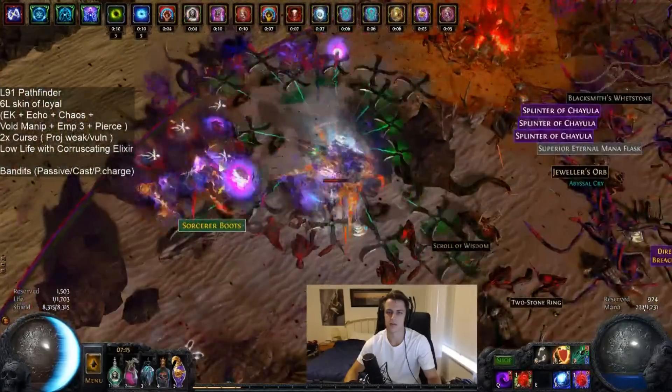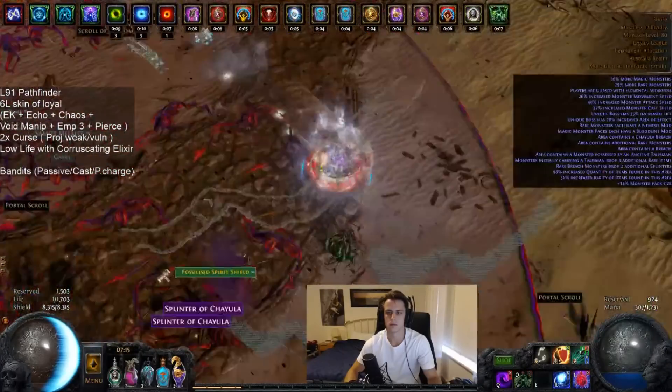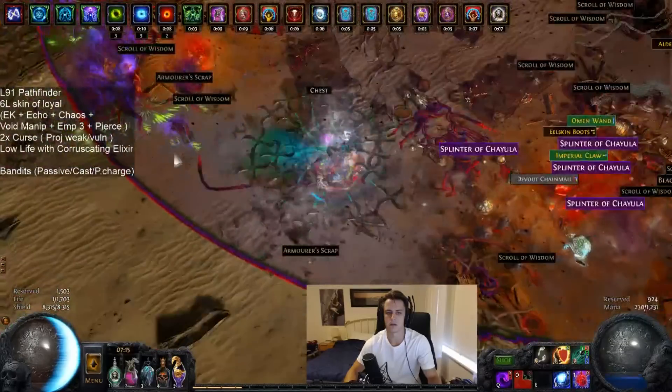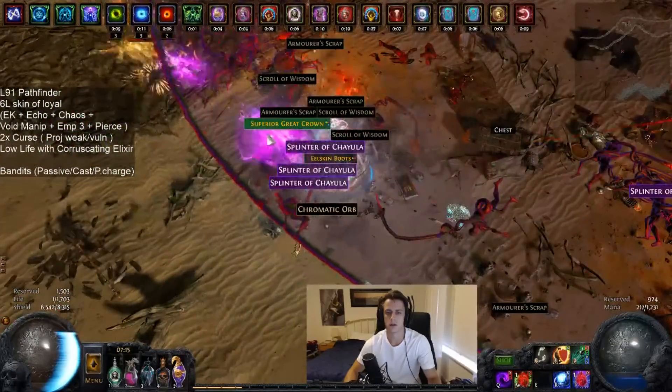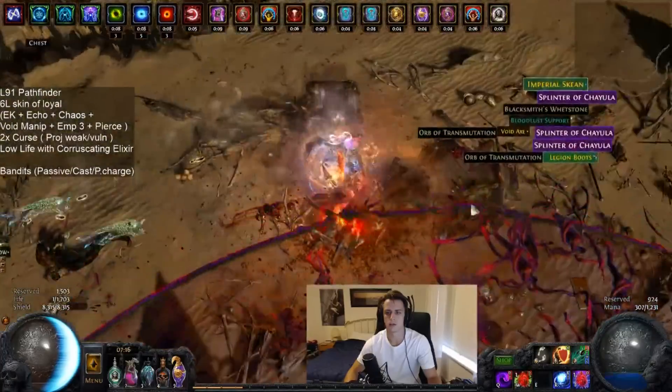I'll show you just real quick a bit more of the endgame gameplay here, which is just a shaped map doing a Chiula breach. You zoom around pretty damn quick, you get your Vile Haste going rather quickly, and you steamroll things really quite efficiently and quickly.